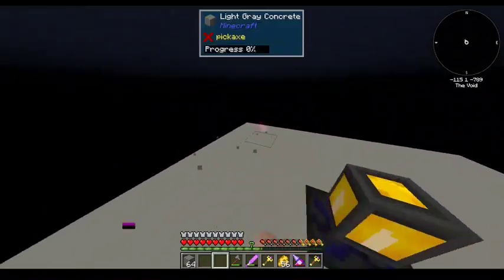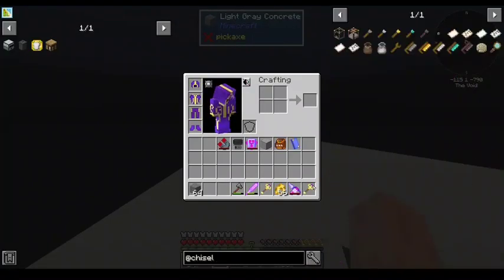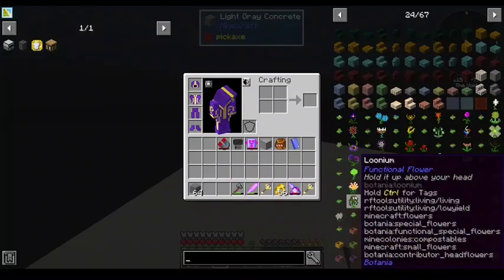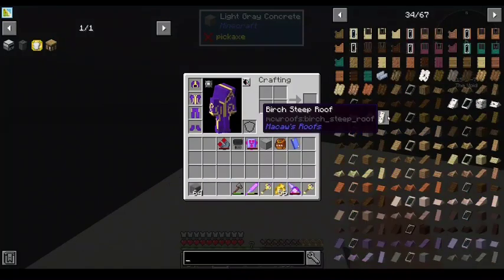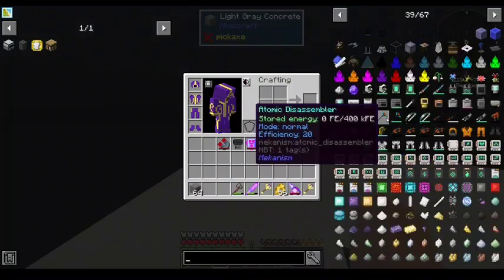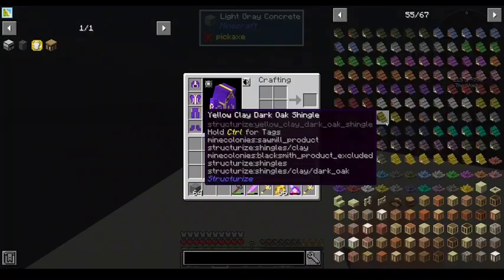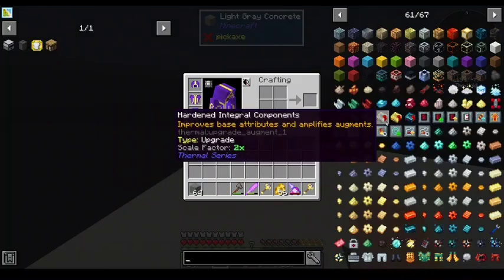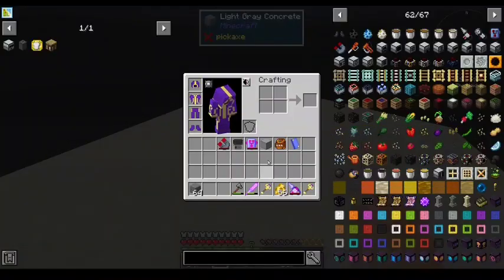I've got whatever's in the Direwolf pack — there's Chisels and Bits, facades, Macaw's Roofs, plenty of dye stuff, Structurize, whatever that is. Structurize, okay. Yeah, I think that's about it.